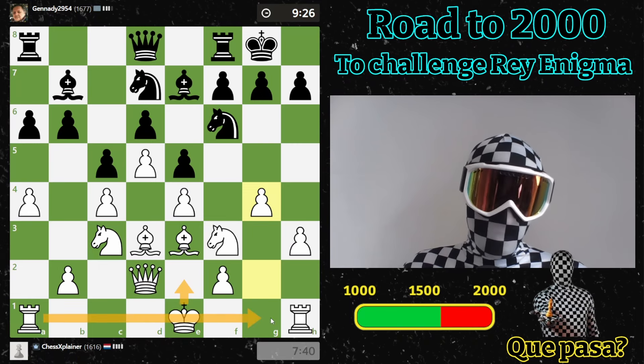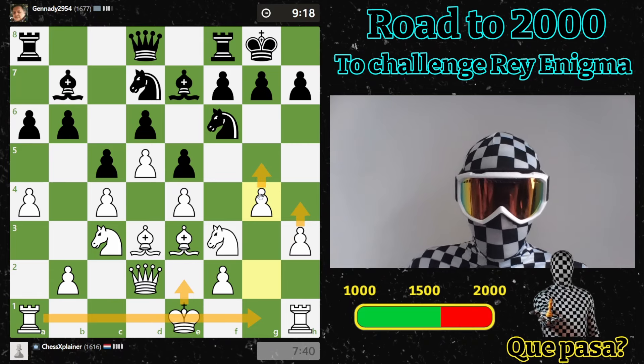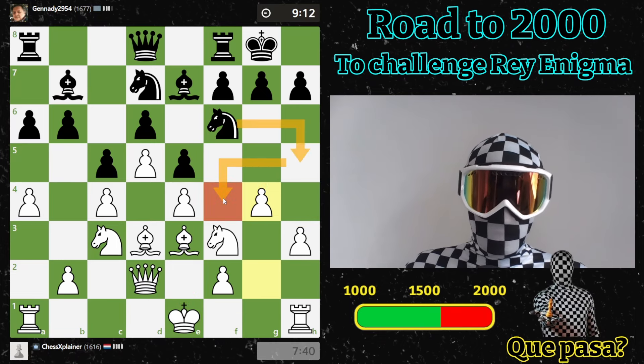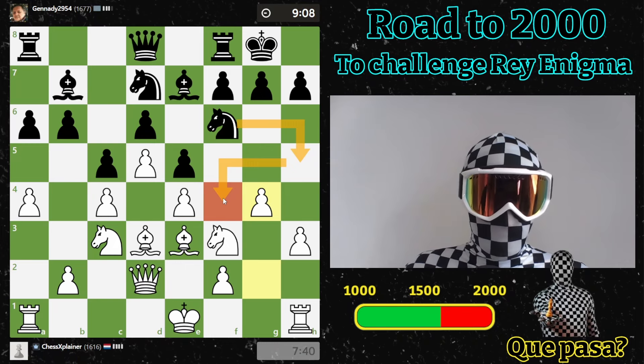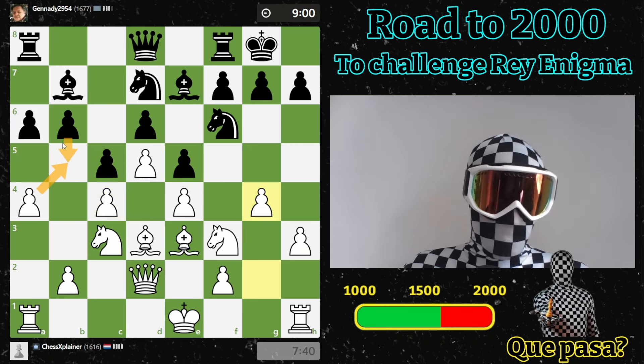Maybe some rook behind it at some point — could be interesting. Then see if I can start pushing this pawn. Maybe not, but at least I prevented his knight from going to f4, which could have been strong for him. And I don't see a lot of options for him to break this open for now. Often in these positions you try anyway.